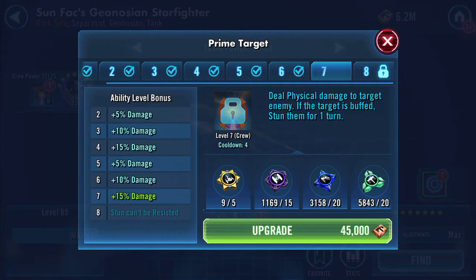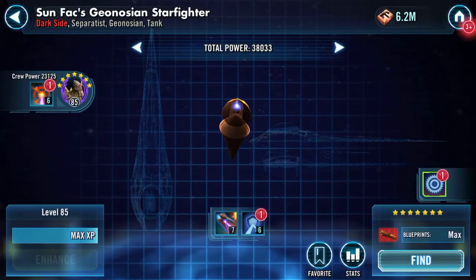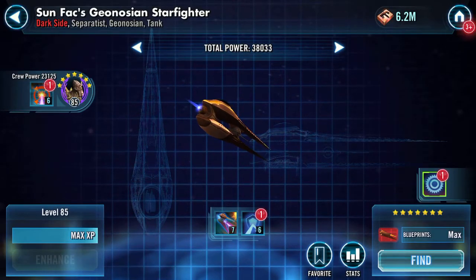Or deal physical damage to target enemy — if the target is buffed, stun them for one turn. So this just adds 15 more damage to that. All right, I'll stop waffling.